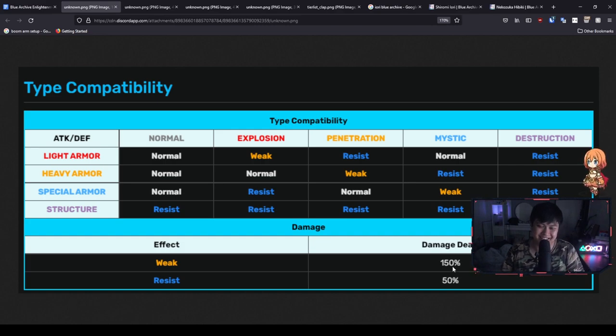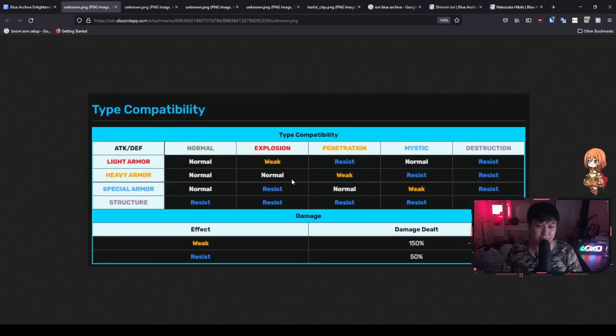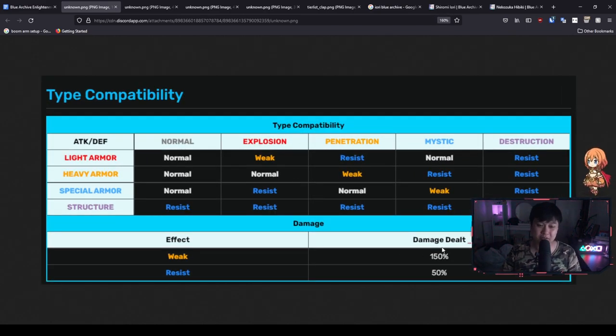If she were to fight special armor or structures, she would be dealing less damage. The multipliers here are actually insane. I called this out because I made the mistake of juicing up top-tier characters without considering typing. If you match the colors, you're going to be doing 50% extra damage on top of your normal damage. Penetration, heavy armor — yellow on yellow is weak, and so forth. I'll drop this in the description below. I remember struggling quite hard — I had leveled all red characters and no yellow ones, and it was really tough to pass.